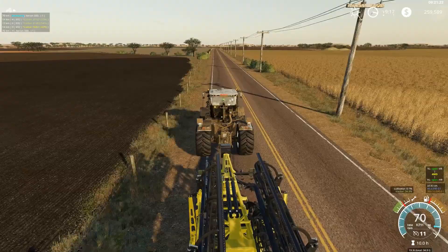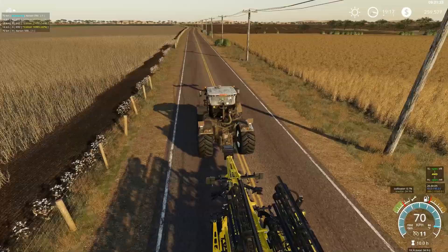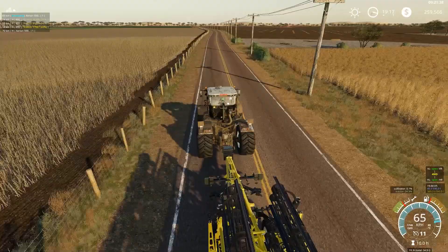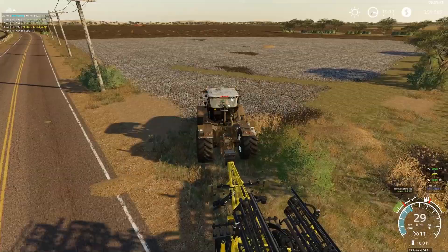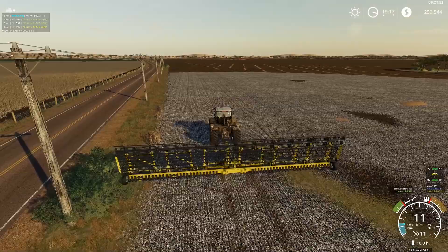I am going to run these two guys on course plate, and so we're going to set those up and get them off and running as quick and as efficiently as we can. So we're going to pull in here to the field. We will unfold this guy. Now, these are a nice big cultivator as you can see, so it shouldn't take these guys too long to get this field done.